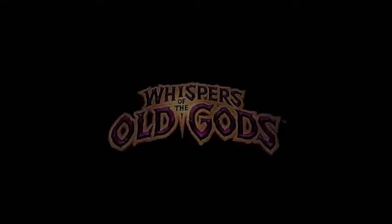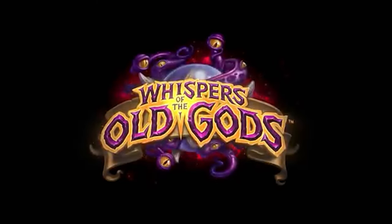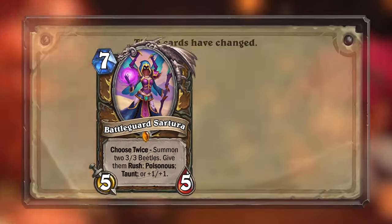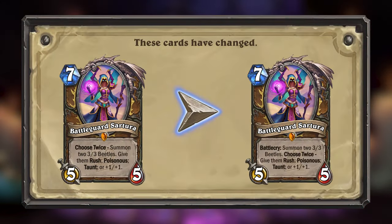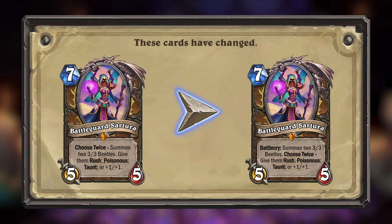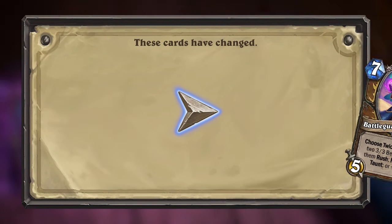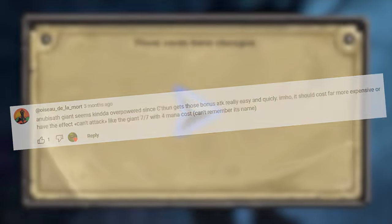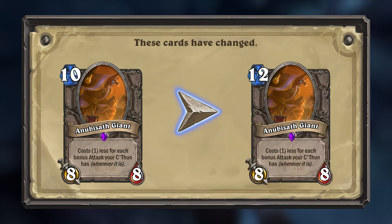For my cards for my Whispers of the Old Gods mini set, these cards were perfect — no notes! Okay, there were a few notes, mostly about the text on the card Battle God Satura, so her text will now properly be separated into a Battle Cry and a Choose Twice, as it should be. Another comment also mentioned Anubisath Giant being too cheap, so that card will now have its cost increased to 12.